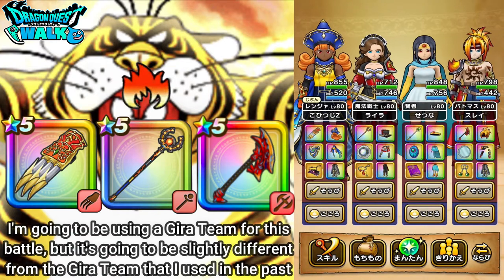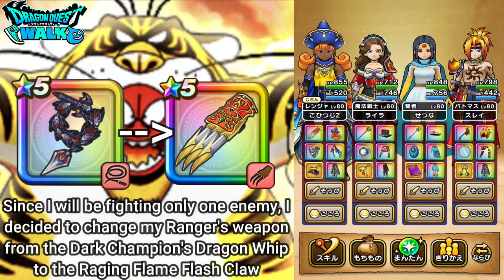This is actually going to be a Gira team, though this isn't going to be the exact same Gira team that I have been using. This team for my ranger is going to have a different weapon. Before I was using the Dark Champion's Dragon Weapon, now I'm going to be using the Raging Flame Flash Claw. The main reason for that is because since it's only one enemy, I can have a focused attack and actually do more damage with my ranger. Though this would be better suited for Battlemaster, the Champion's Axe actually does do well.